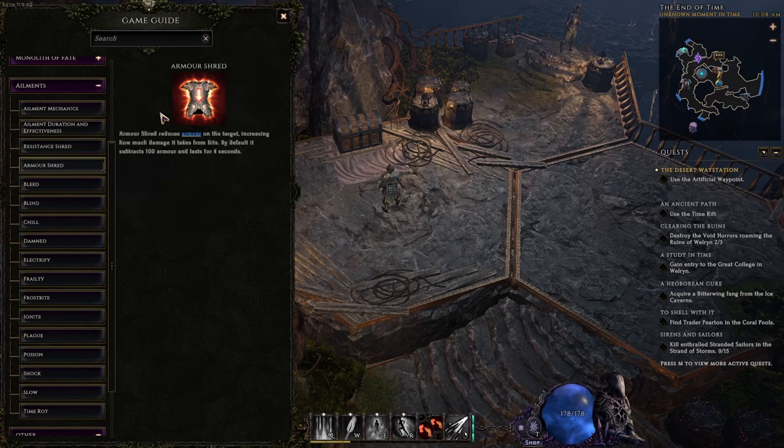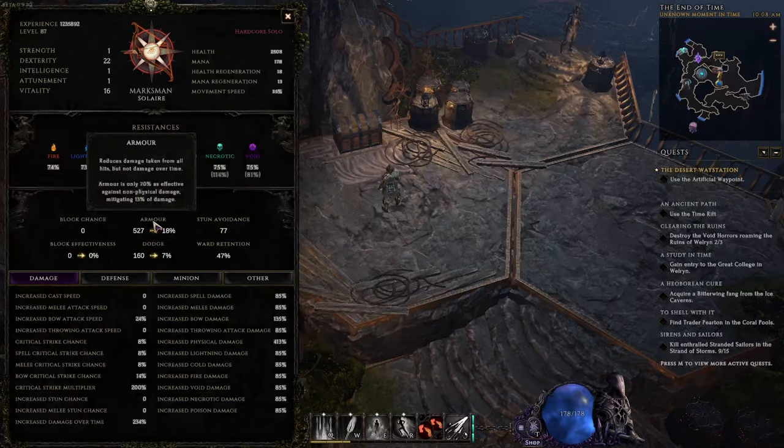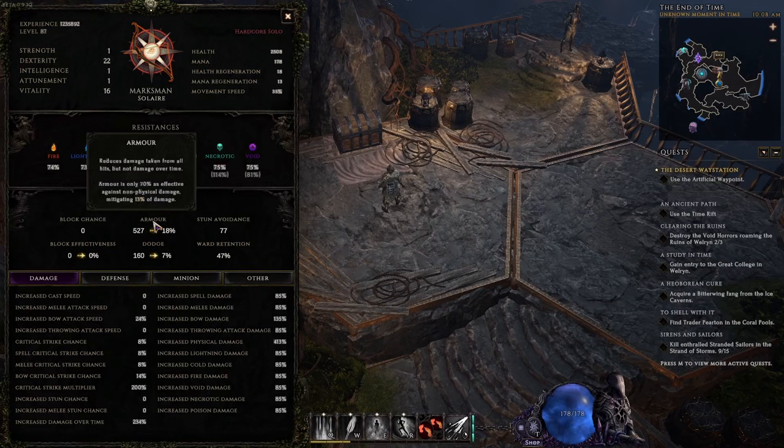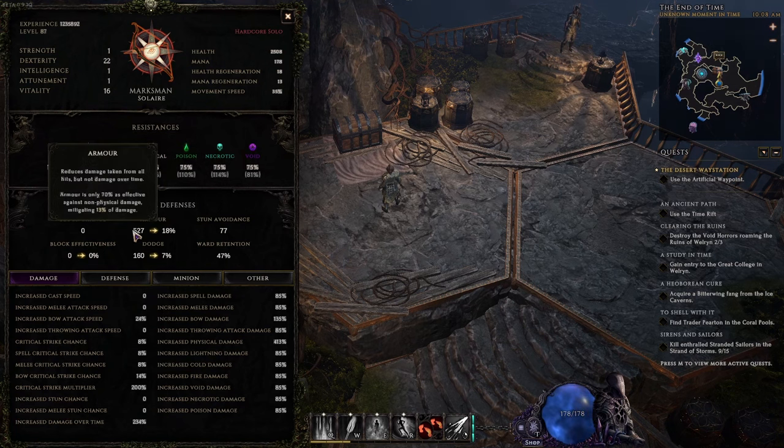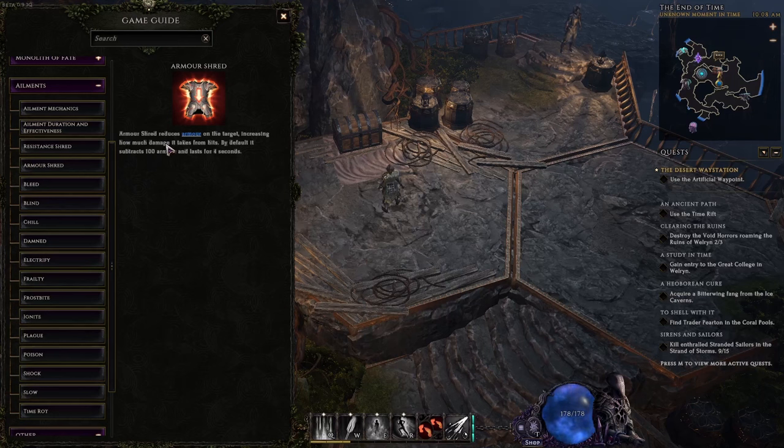Now let's talk about armor shred, which is a little different. Armor reduces damage taken from all hits but not damage over time, and armor is only 70% as effective against non-physical damage. On my level 87 rogue marksman I have 527 armor, giving me 18% damage reduction and 13% non-physical damage reduction. Armor shred reduces armor on the target, increasing how much damage it takes from hits — by default it subtracts a flat 100 armor and lasts 4 seconds.